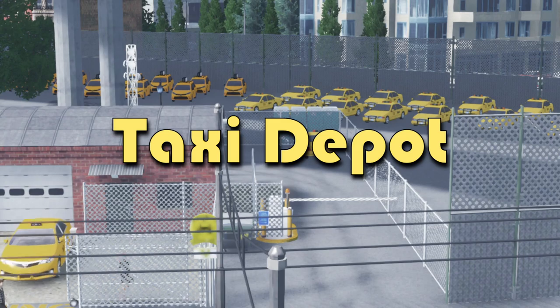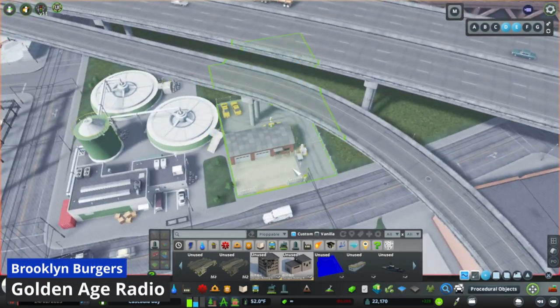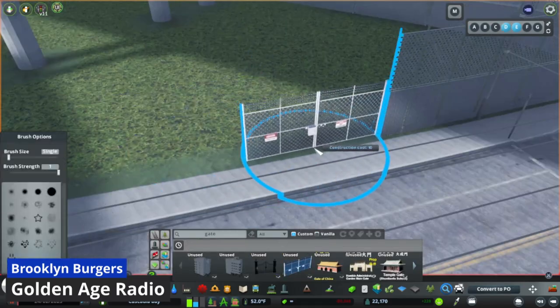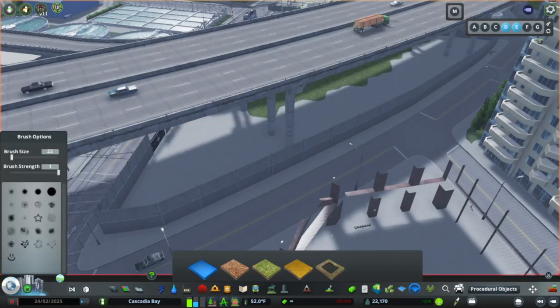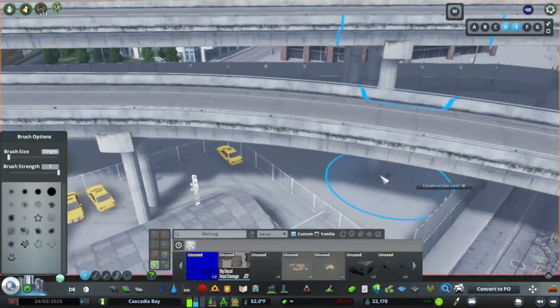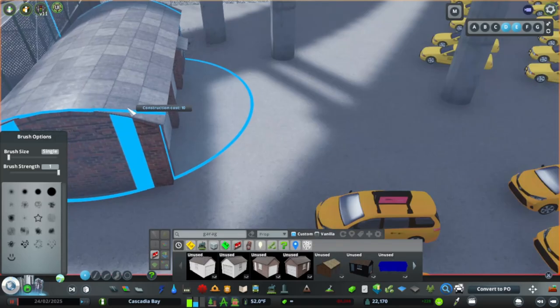Underneath the highway was the perfect spot for this taxi depot. I'm using a small custom taxi depot asset, and then adding in a large fenced-off area behind it for the storage of taxis of various types. What I'm doing here is taking advantage of these less desirable areas in the urban core to fit in little details that are often missed when building cities in this game.